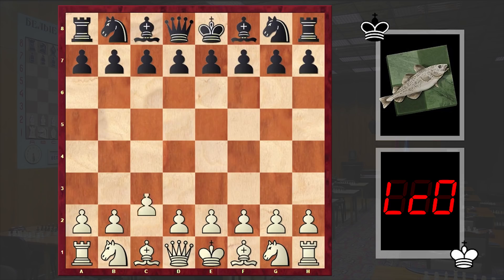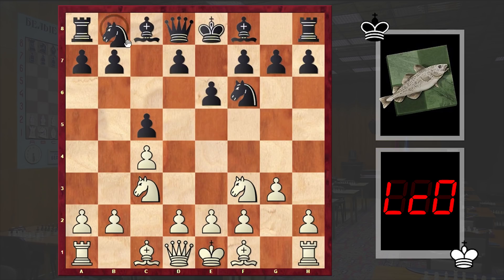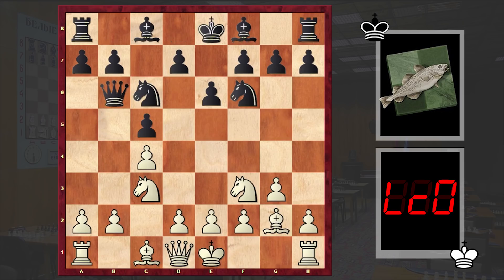Lila was playing with the white pieces and opened up with the English Opening: c4, e6 by Stockfish, Nc3, c5, Nf3, Nf6 — the symmetrical English — g3, Nc6, Bg2, Qb6.